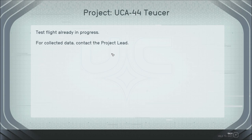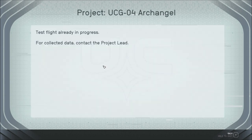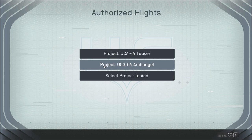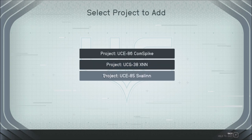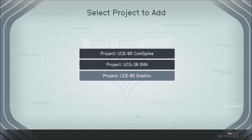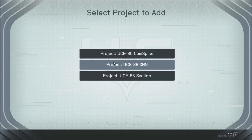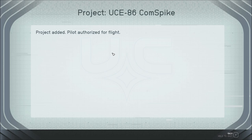For collected data, contact the project lead. Oh, that probably killed him. Archangel — same. Select project to add. Svalen. Failed to add project. Project UCA85 Svalen has been completed and shipped for implementation. UCG38 XNN — failed to add project, grounded. And the comm spike — project added. Pilot authorized for flight.